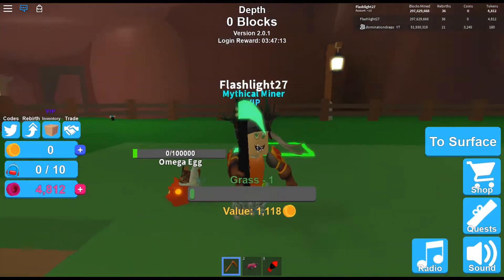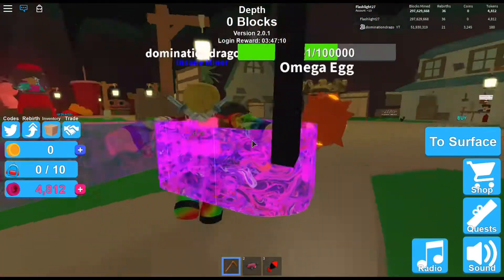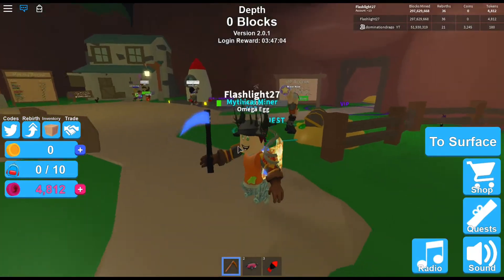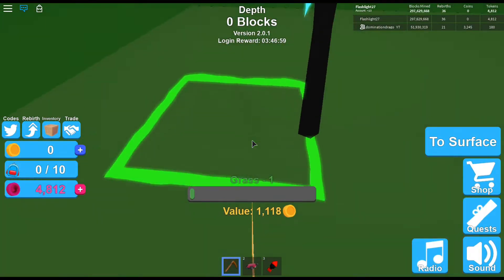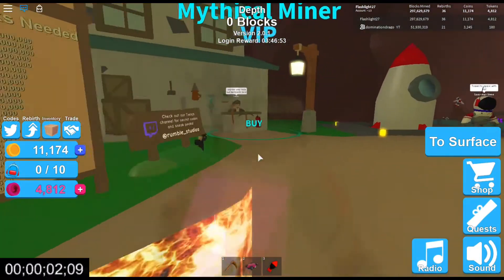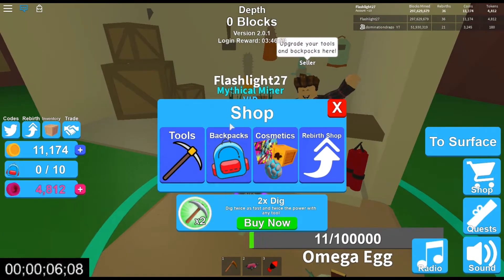The first step: don't buy a better tool. Just keep the pickaxe. I'll show you starting from the surface - this works in any world, and it gets better and faster depending on how good your world is. We're starting off in Earth just to show you the slowest version.